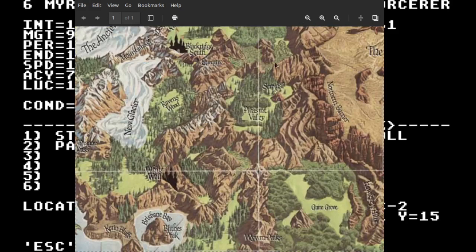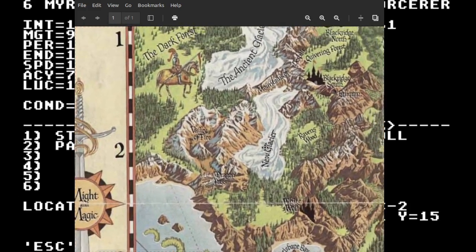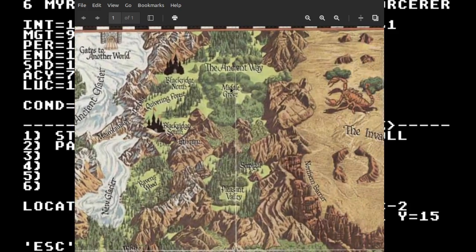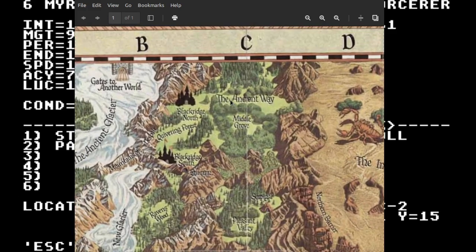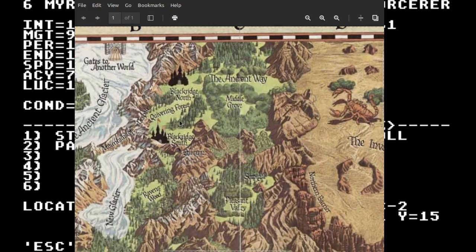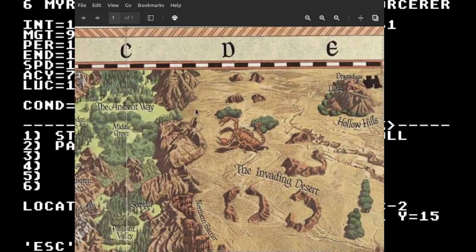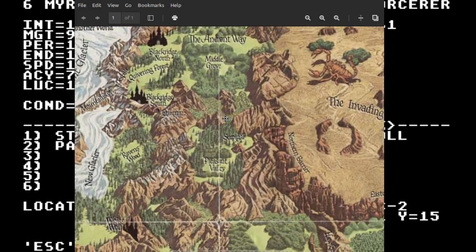Zoom out a bit. So there's two areas. We were up here in Middle Grove, I suppose. The ancient way. I wonder, could we get to Arlequin this way? Probably not. Of course it wouldn't be that simple. Blackridge seems like a dangerous place, and we could go east to the invading desert. I don't think I want to.